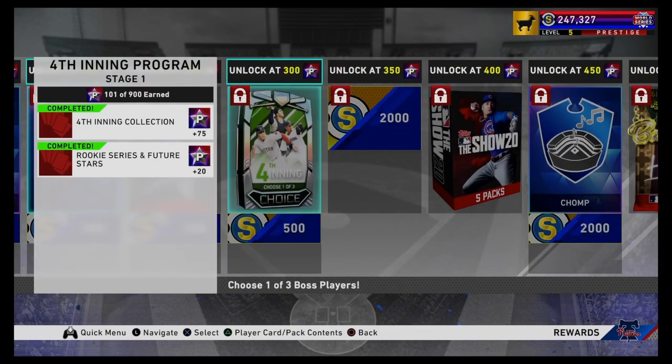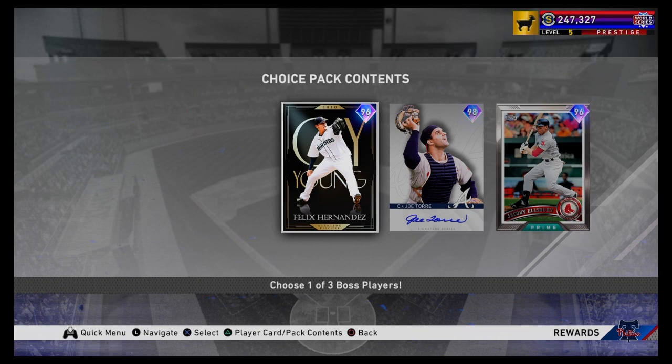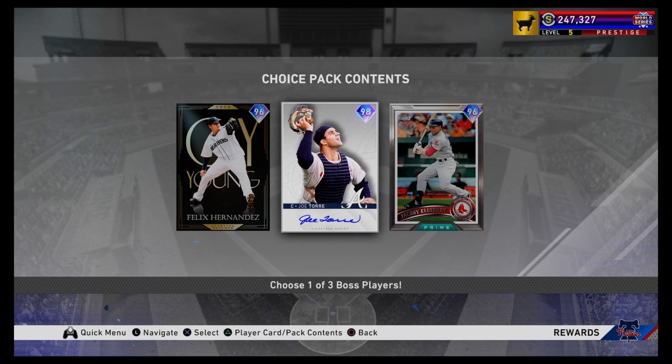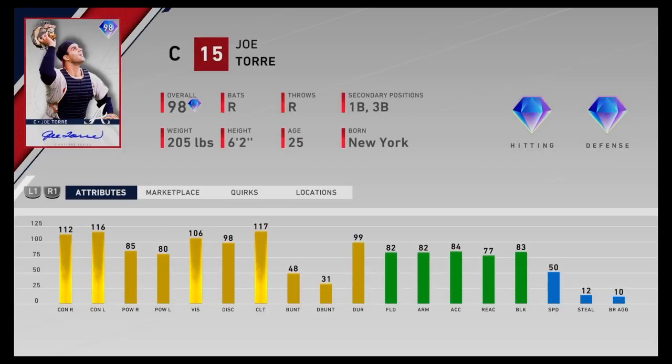Now down to the three bosses. We've got the 96 overall Cy Young Felix Hernandez. He's got a sinker, a 4-seamer, a sweeping curve, a change-up, and a slider — 5-pitch mix. Looks like a very, very good card. Then we've got the 98 overall Signature Series Joe Torre, who can play catcher, first, and third. Diamond hitter, diamond defender. Looks like a very, very good catcher.